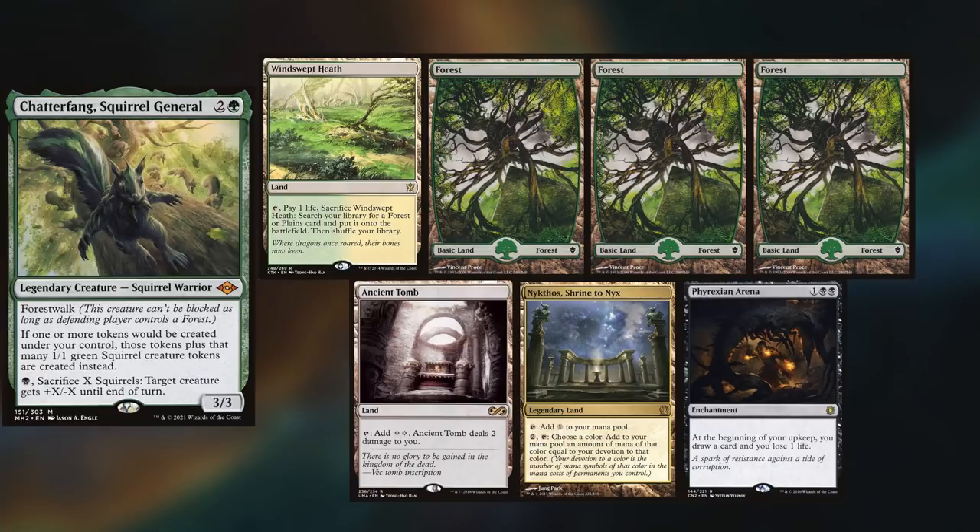Hey gang and welcome back. Today's game is another Red Dragon special, with Marden playing his new Chatterfang deck, and keeping a Windswept Heath, three Forests, Ancient Tomb, Nykthos Shrine to Nyx, and Phyrexian Arena.